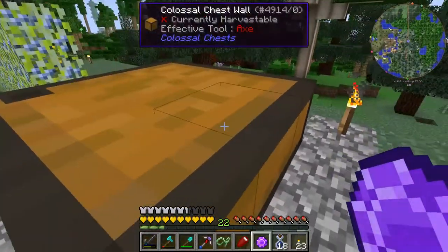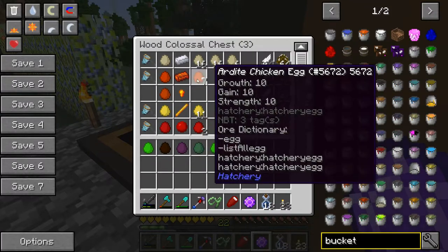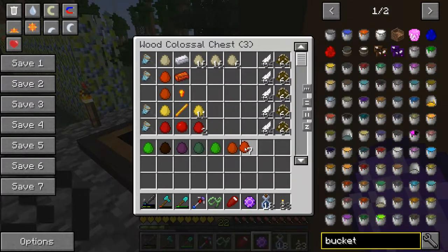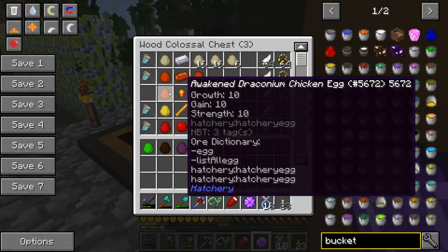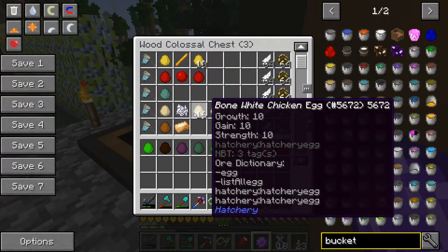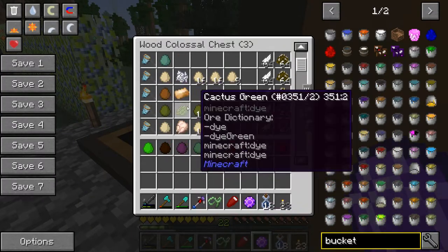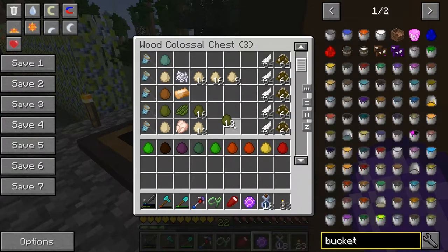He said not to mess up his sorting, but I could take eggs from this other chest too. Ardite — let's get one of those. Blaze rod chicken, grab one of those. Blood chicken, we'll take one. I can't get a blue slime — I don't want to take his only blue slime egg. We have bone white, but I don't want to take his only egg. Cactus green — I think I have that but I'll grab it anyway. There are just so many chickens.